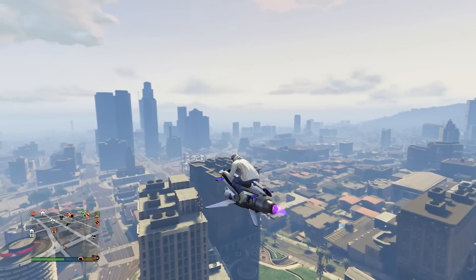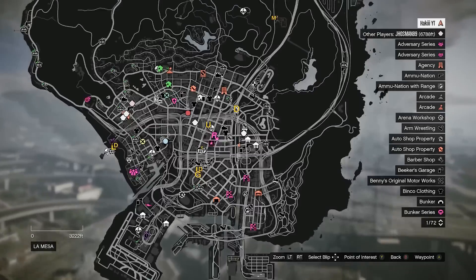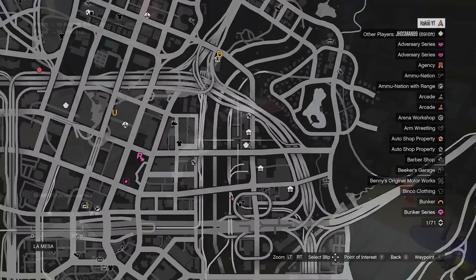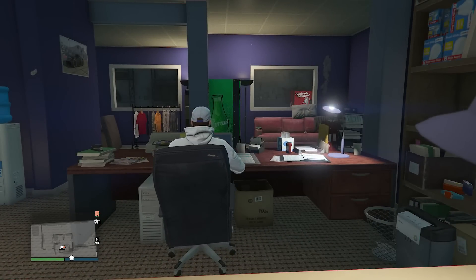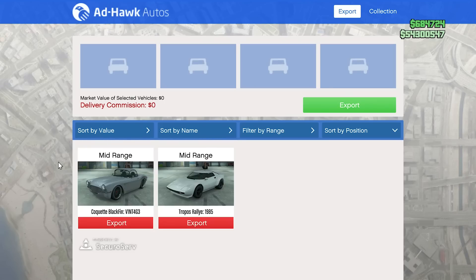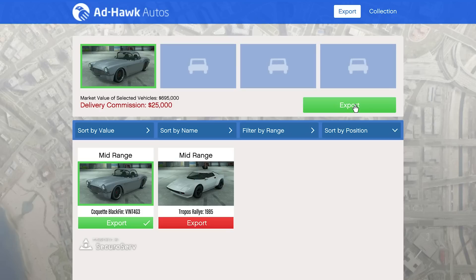For the next method, the two requirements are to have a CEO office and a CEO vehicle warehouse, and you need to become a CEO to access it. Similar to CEO cargo, hangar missions, and bunker missions, you have to source the supplies and then sell them — in this case, vehicles. There are three different types: low range, mid range, and top range. Top range vehicles sell for the most, so you do want to get a top range. It is randomized which ones you get each time. I have two mid-ranges to sell, which is not the best but not the worst.